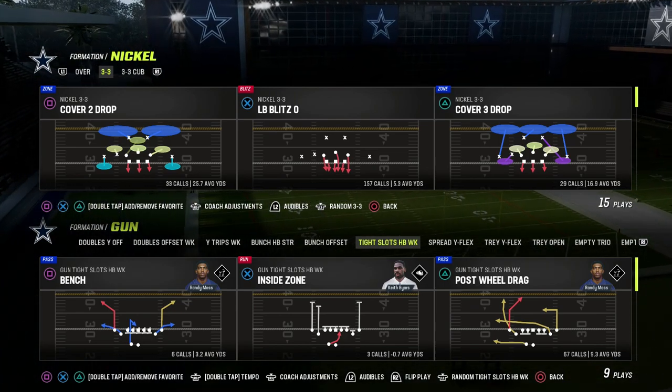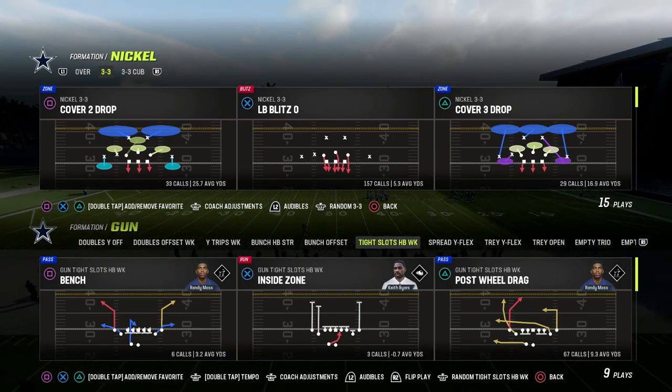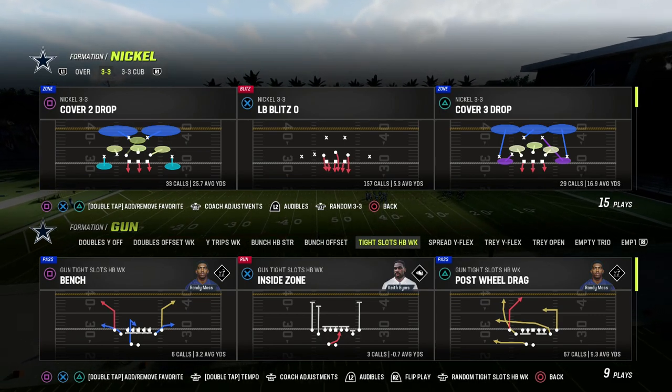If nothing changes from a playbook perspective — and typically playbooks only change in a minor way — the meta playbook is going to be Cincinnati, and it's because of the tight slots formation.